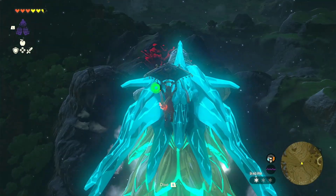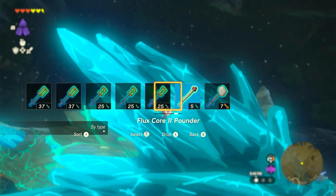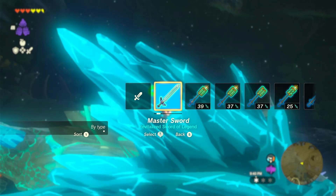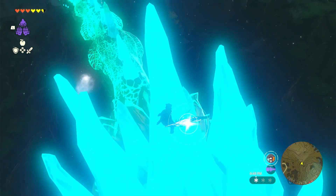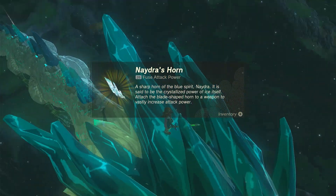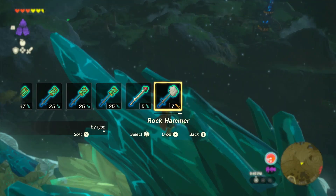I wonder if I land on this — if I freeze. Nope. So what you do is just land here — this is the horn. We need the horns. We'll just grab that. That's Naydra's horn done. That's one of the parts.